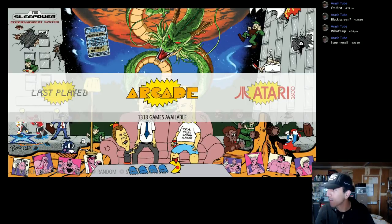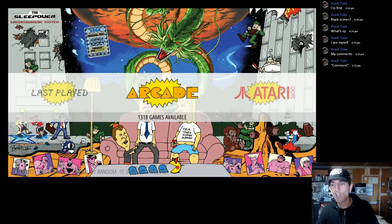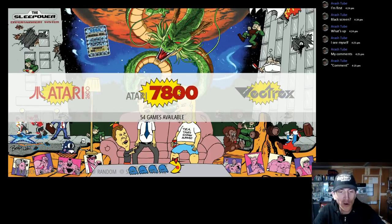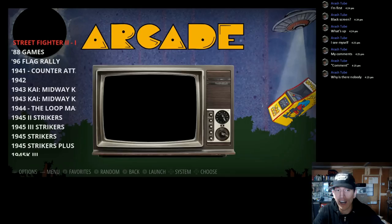So this is called the Sleepover. The author is Detroit Retro Gamer — he borrowed some ROM sense from Level One Online and made his own custom artwork in Photoshop. It's kind of a 1990s to early 2000s, mostly 1990s theme, with Nintendo, Sega, and Beavis and Butthead references. Let's start off with Arcade — 1,318 games.